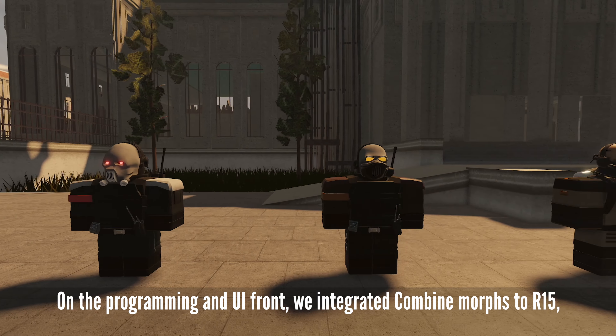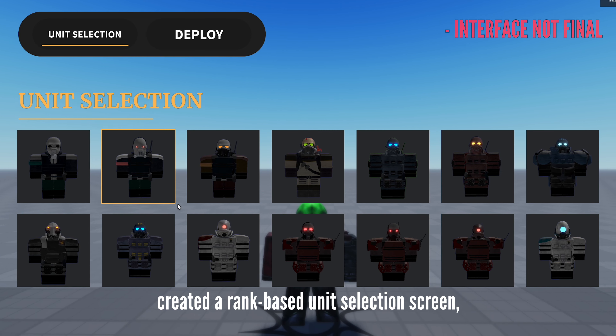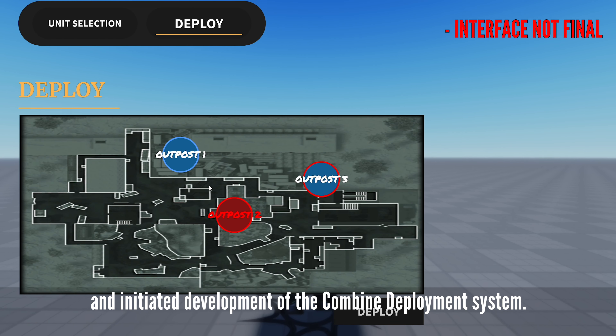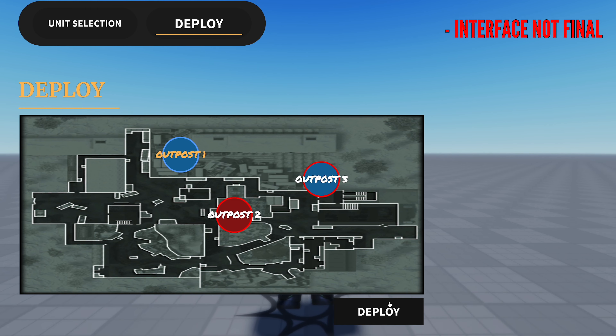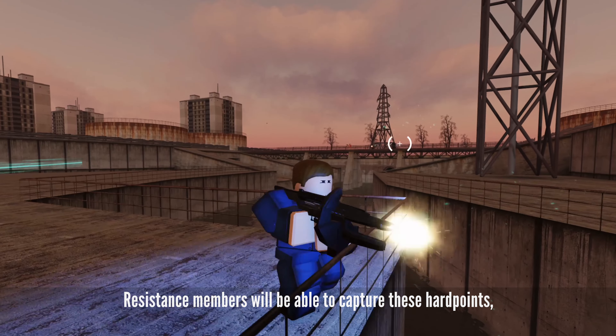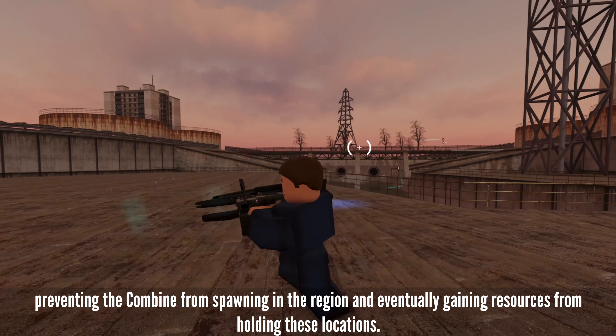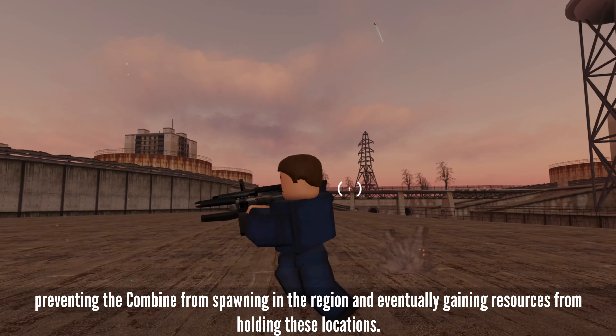On the programming and UI front, we integrated combine morphs to R15, created a rank-based unit selection screen, and initiated development of the combine deployment system. This new system will allow the combine to deploy at various hardpoints or outposts throughout the city. Resistance members will be able to capture these hardpoints, preventing the combine from spawning in the region and eventually gaining resources from holding these locations.